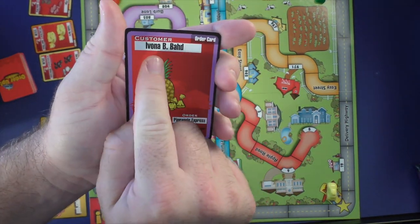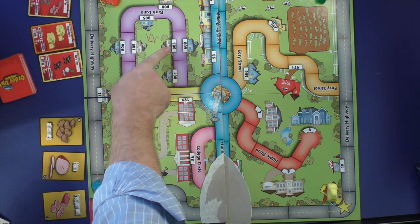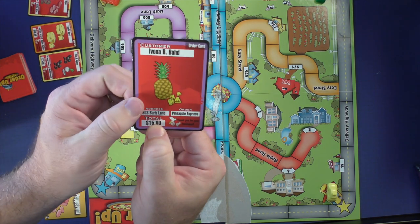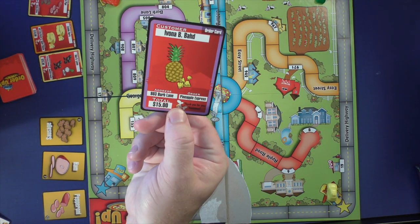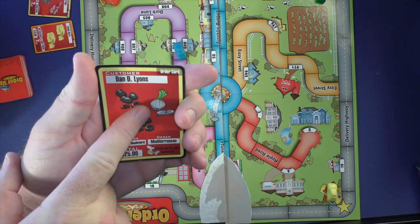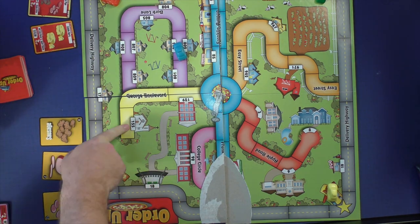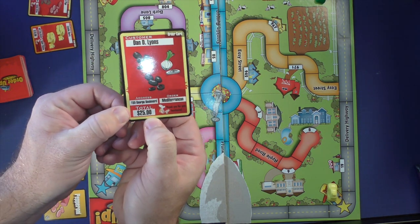What you're trying to do is fulfill these orders. A card will tell you the customer — for example, Ivana B. Bad — the address, such as 803 Burb Lane, and you look on the board for that location. She wants a Pineapple Express and you'll get $15 for accomplishing that. Some orders are more complicated: you might need two olives plus an onion for a Mediterranean pizza, delivered to 155 George Boulevard, worth 25 points. You get your car to that location, deliver the required toppings, and score accordingly.